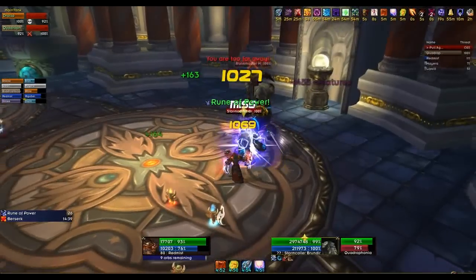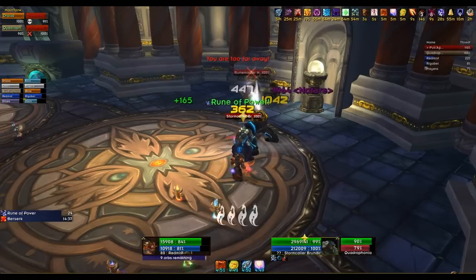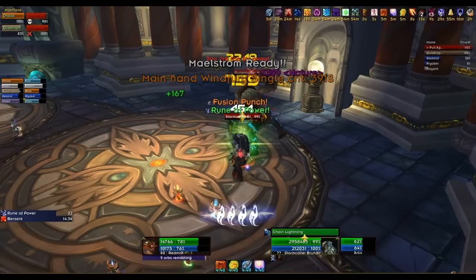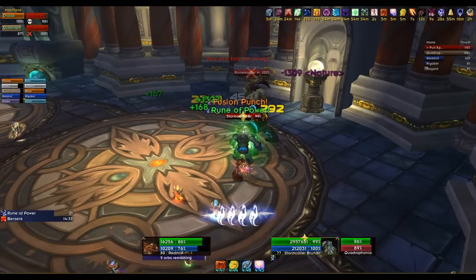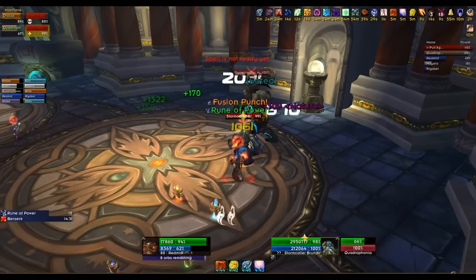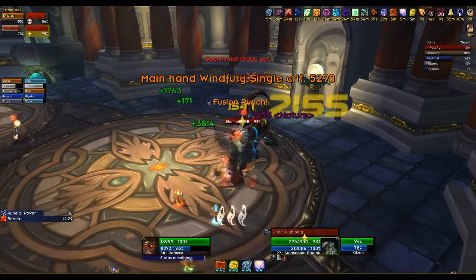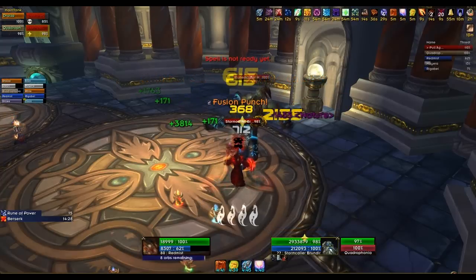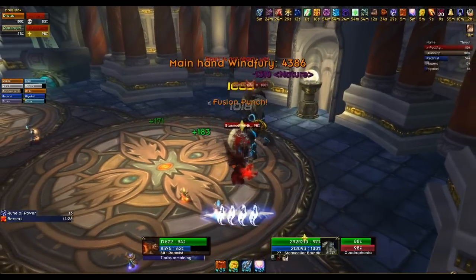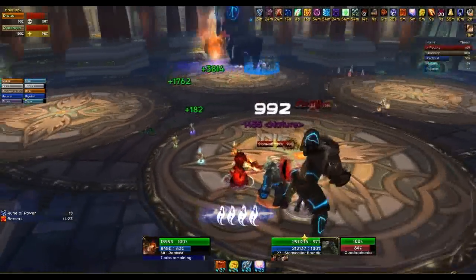Lots of abilities going on here — this is a challenging fight. Very difficult on 25-man if you are not used to coordinating a raid where you have to split across multiple groups of mobs. The Stormcaller does Chain Lightning at the beginning and he gains abilities as you go through this fight. We're going to Bloodlust early because we want to burn down Steelbreaker, as this is a bit of a DPS race. There is an enrage timer. The first time we did this the enrage timer was significantly shorter, but it's been nerfed a bit, which will help quite a lot.